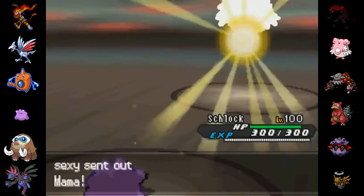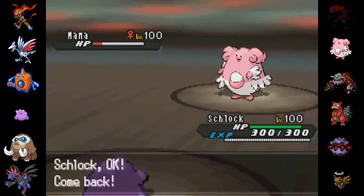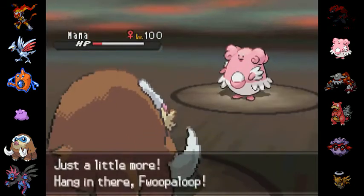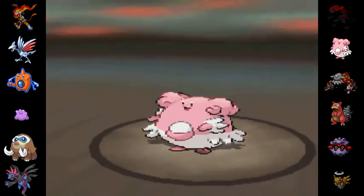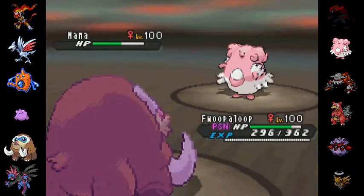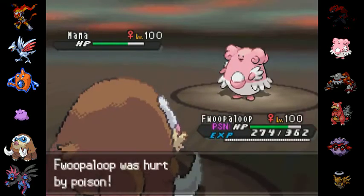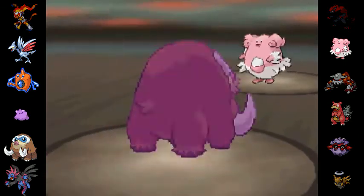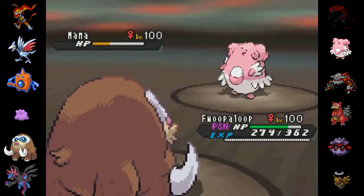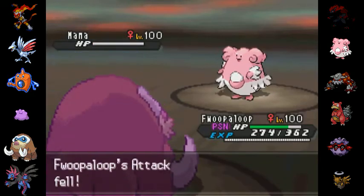He goes out into his Shedinja — it's dead anyway — and then he goes out into Blissey. I could transform into Blissey and then Toxic him, but I just figured to go straight out into Fookaloop, and it's time to just finish this match. No sense toxic stalling or doing anything stupid like that. I'm just gonna go for the super effective Superpower — this thing was showing me earlier that it's probably running a specially defensive set, so I have no doubt I'm gonna manage to take him out. And indeed, Blissey goes down.